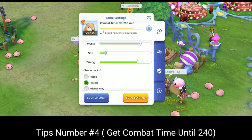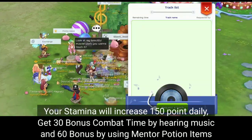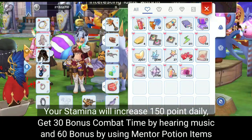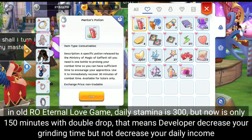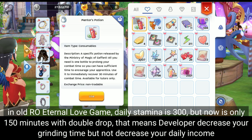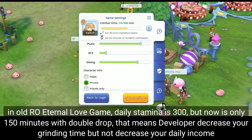Tips number four: get combat time up to 240. Your stamina will increase by 150 points daily. Get 30 bonus combat time by listening to music, and 60 bonus by using Mentor Potion items. In the old RO Eternal Love, daily stamina was 300, but now it is only 150 minutes with double drop. That means the developers decreased your grinding time but did not decrease your daily income.